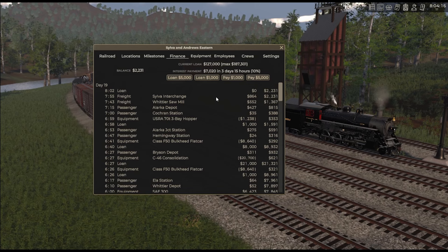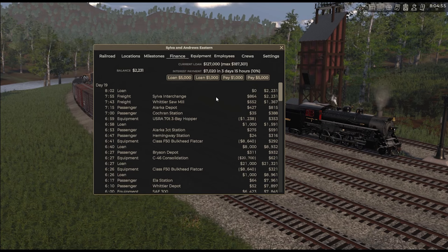An essential way to measure your performance is to look at your interest payment on any given day and check whether it's less than 10% of your current loan. If it is, then you are more or less successfully managing your finances within the constraints of Railroader. In a real business you'd say you don't want to borrow more than 150% of the value of all your assets and equity. But that doesn't really matter in this game because it's all about cashflow — as long as your cashflow every five days can pay off more than your interest payment, you're fine.